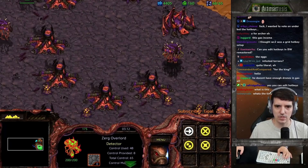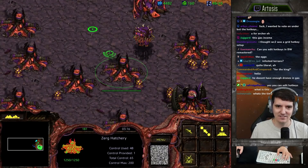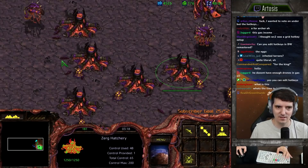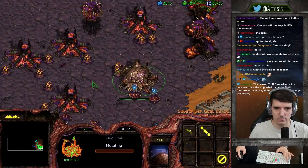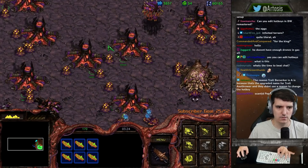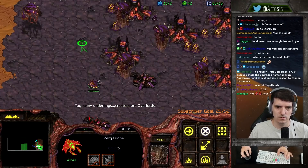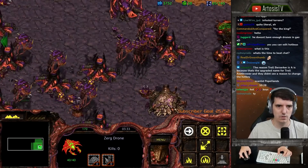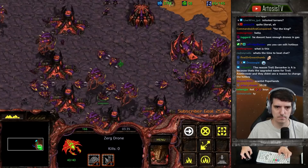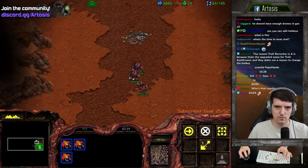Oh yeah, be careful about the rally - I just reset all my rallies and they are not set right. Do you have a hive on the way? Perfect. So basically from here it's saturate the base and then you're going to keep making lings once you're saturated until you have all your upgrades going, and then your gas can go to hydras.